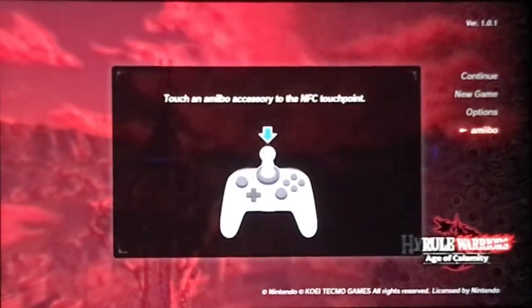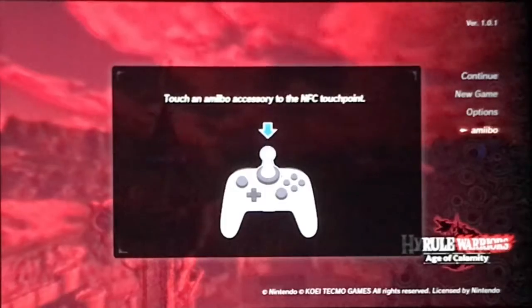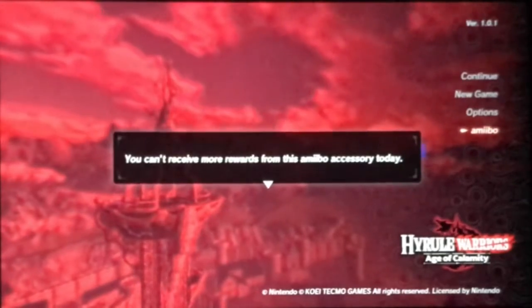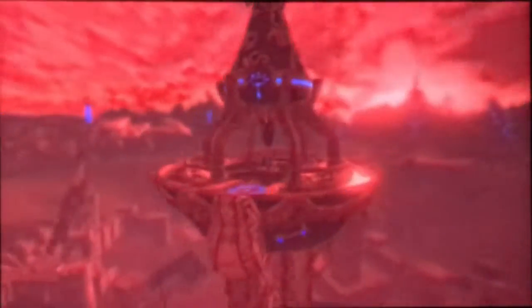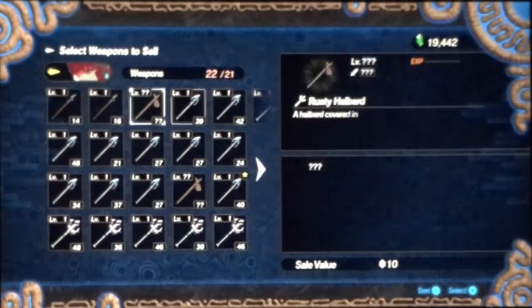Now going over the Mipha Amiibo and general tips the game says for Mipha. If I scan her in right now, we get a Zora Spear — but I already have a full inventory. If you try to scan it again, it does not work. And that's basically the Mipha Amiibo. You can get weapons, fish, or items — it just depends. You get one per day, and if Mipha can't carry any more weapons, you have to get rid of one.